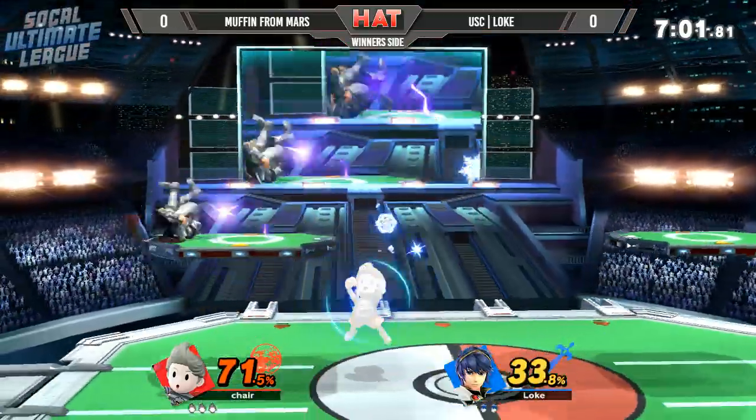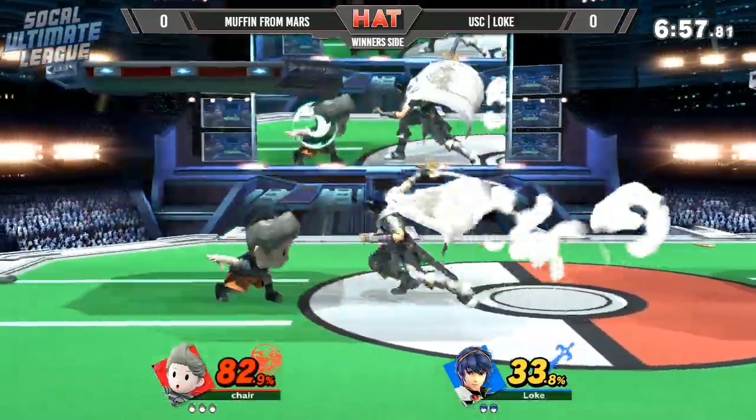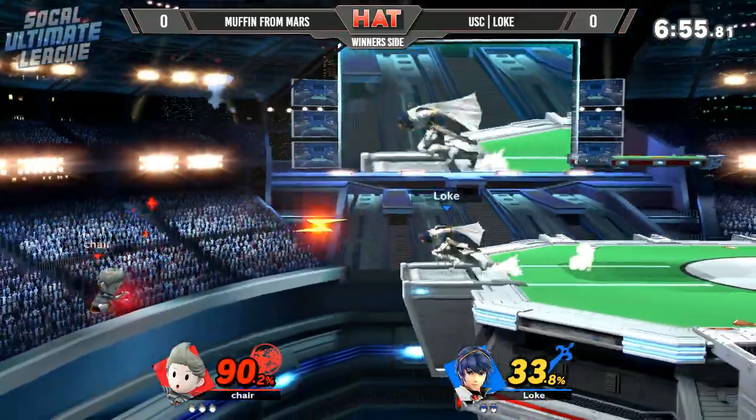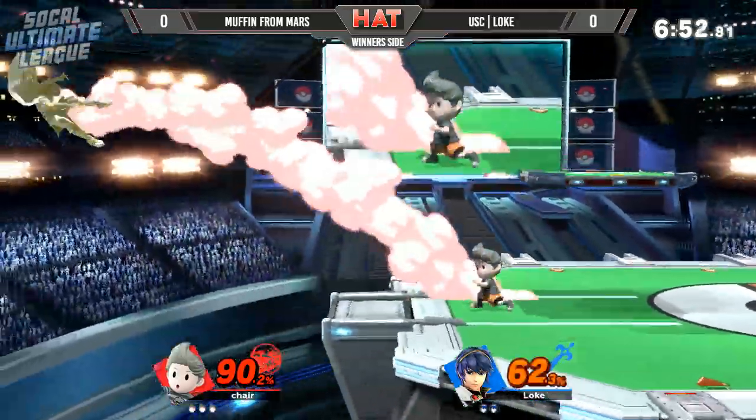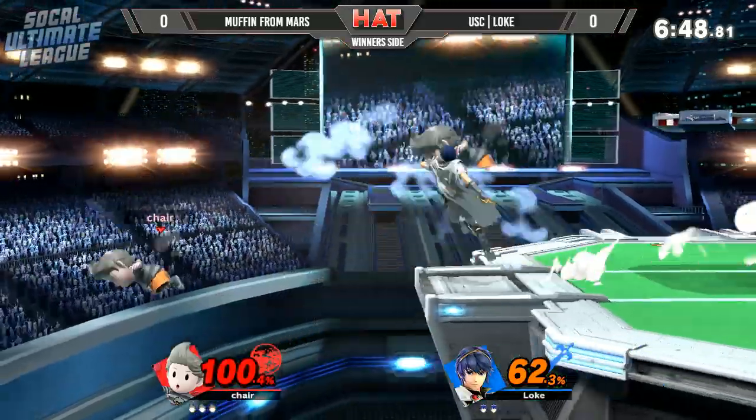Down throw, forward air — that super, super interesting hitbox. There's another parry there, the backer being a little bit too predictable. Unfortunately, Muffin's Marth is unable to actually get much of a punish off of that, as he is continuously just throwing low offstage and threatening with those PK Thunders.